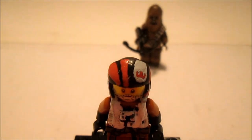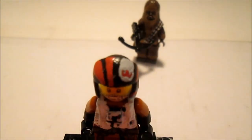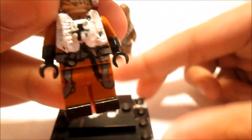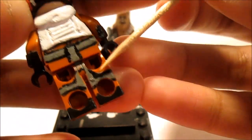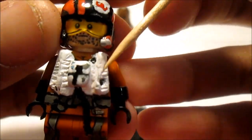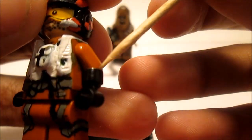I used this minifigure and then customized it into Poe. I did a lot of different things — first I painted the shoes black, then I continued that to the back. I used green stuff for the vest and painted that white, then I just glued those two things there and painted it black.